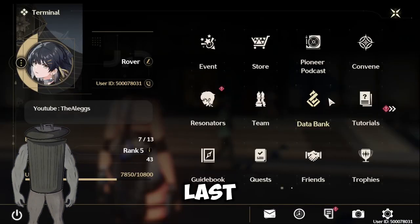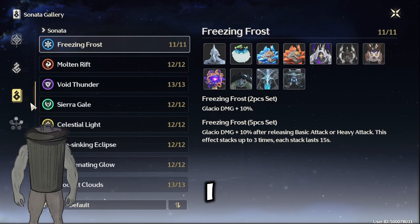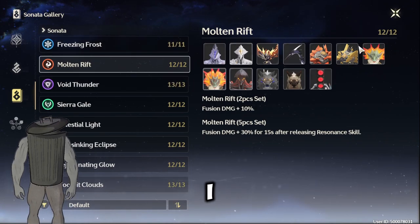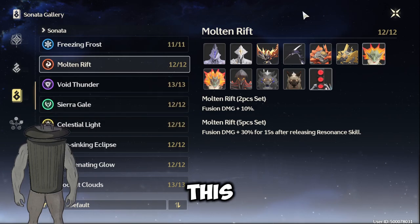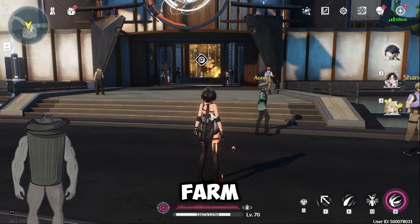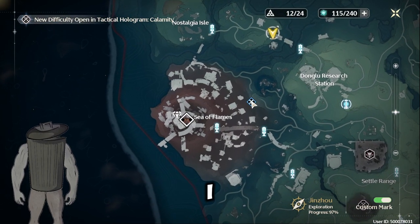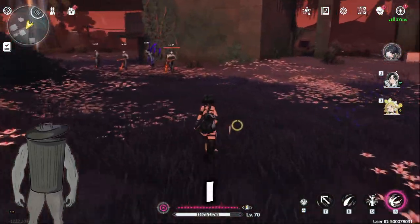The last task I do is go to the Data Bank and farm the echo that I need. I want Mountain Riff. I know there are a lot of these around the map — the best spot I know is this place over here. I go there and start killing everything I see.